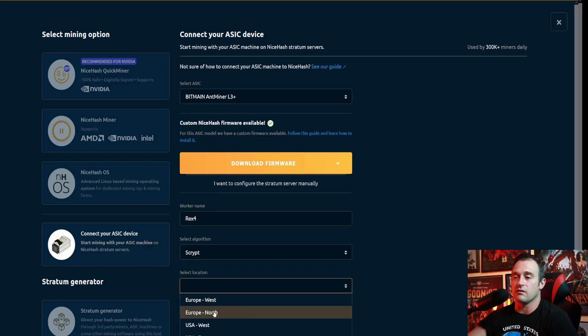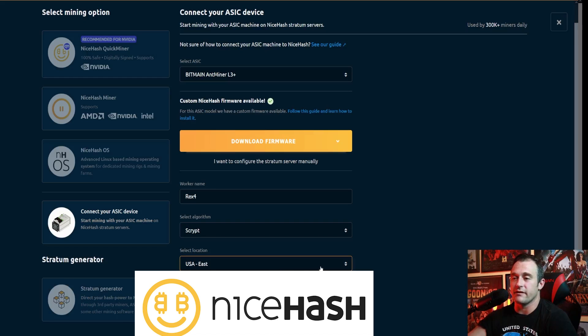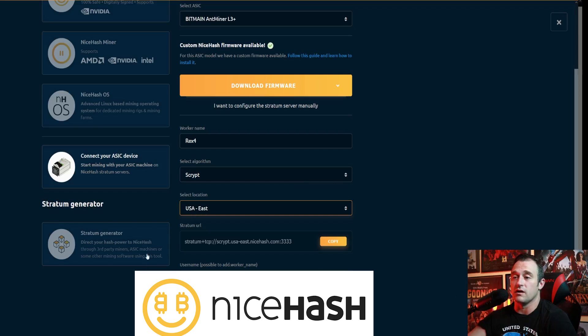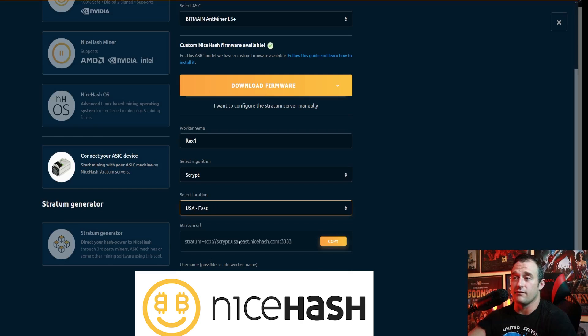We click Scrypt and select our location. They have four locations available: US East, US West, and Europe North and West. I'm going to click US East because I am on the east coast of the United States. Down here they have the info you need in order to attach. You're then going to bring up your AntMiner — here is the AntMiner L3 Plus standard firmware — and here's the URL, the worker, and the password, just like here. You have the URL, the username which is the worker name, and the password.